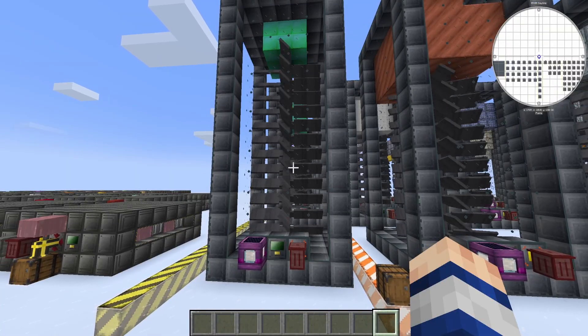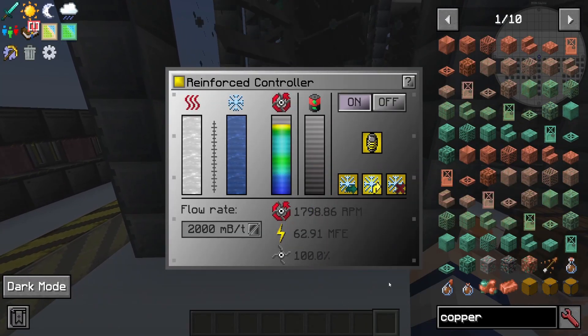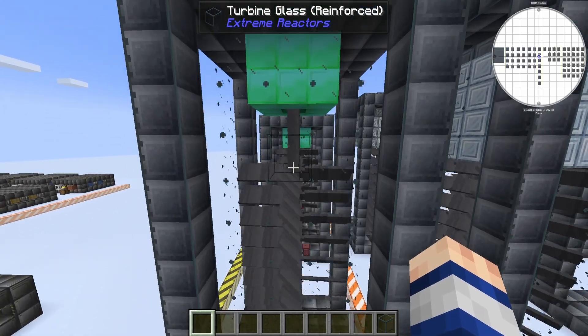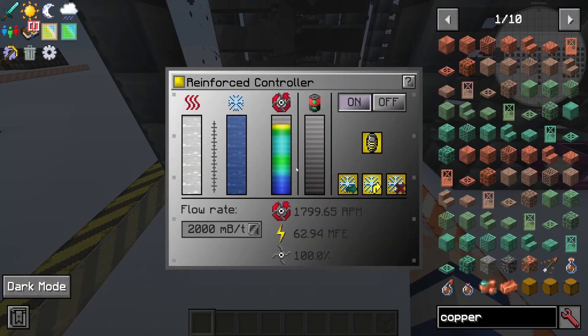Right in front of me you can see the optimized turbine I made the tutorial for. It is outputting 62.91 million FE per tick, but this is actually not completely optimized. This right here is the exact same setup as before, except with two less rows of blades, and as you can see it is producing 62.94 million FE per tick, so that's a bit better than the previous one.